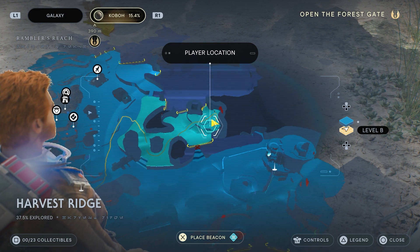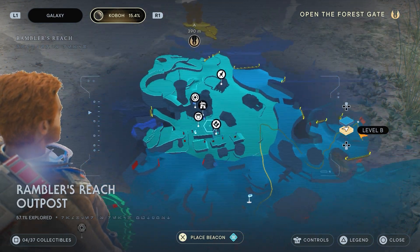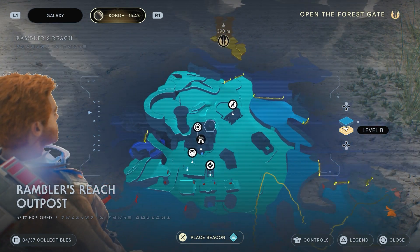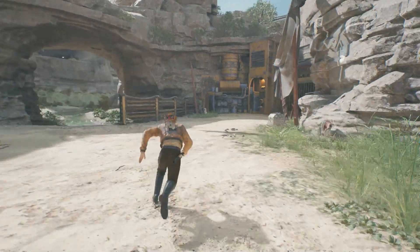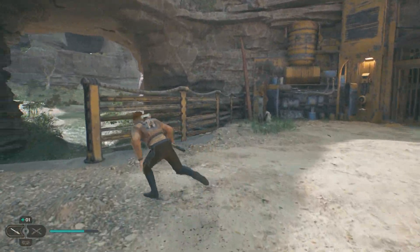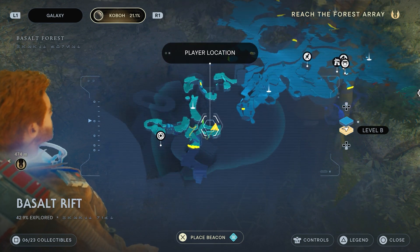Ash Javi is over in Rambler's Ridge to the east. If you're in Rambler's Ridge, head out to the west. You do have to cross the river — jump over, look for the droid, and Javi will be there.